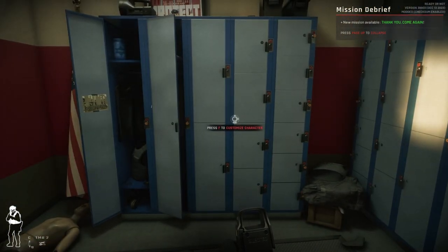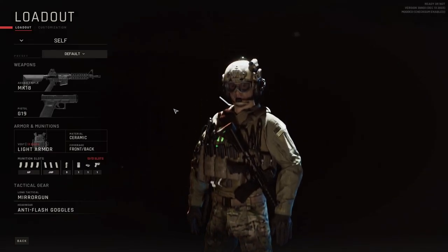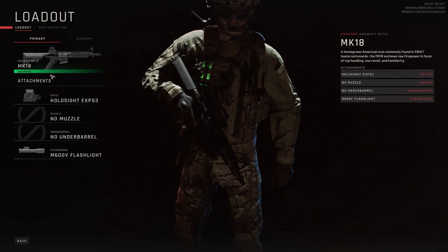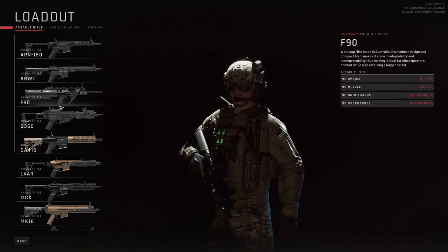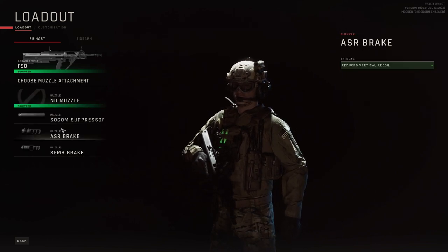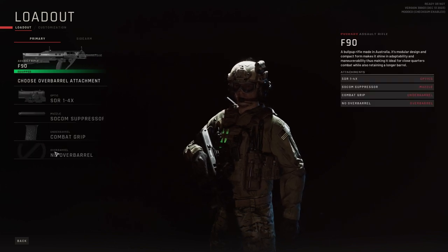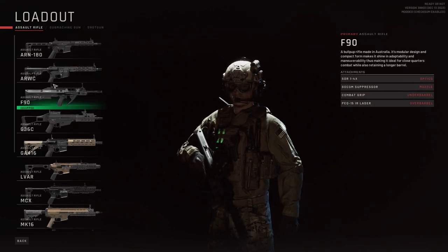We're going to go ahead and look at the weaponry real quick — your loadout. So this is your default loadout. You can change all this. If you want to change your weapon here, you can go ahead and do that. I'm going to kind of keep what I got. Let me see if it will let me put a scope on it. I'm going to put a silencer on it. So that's your primary.